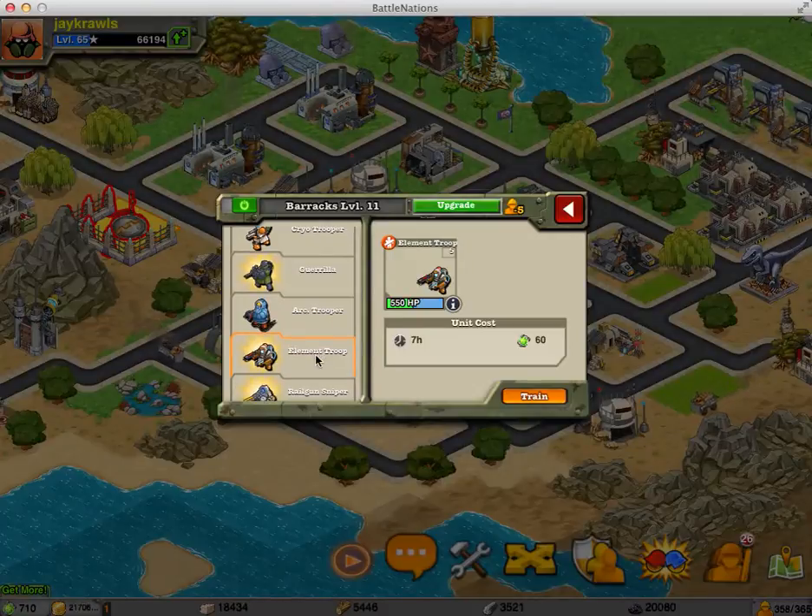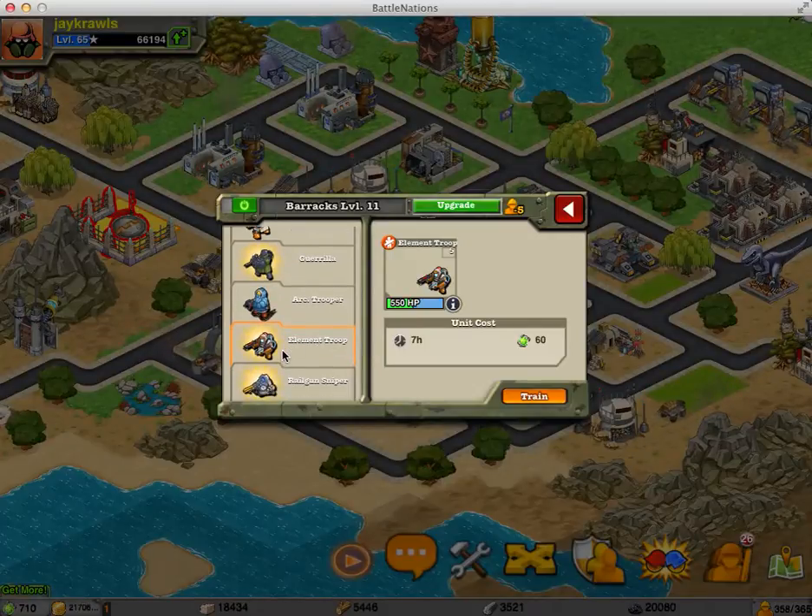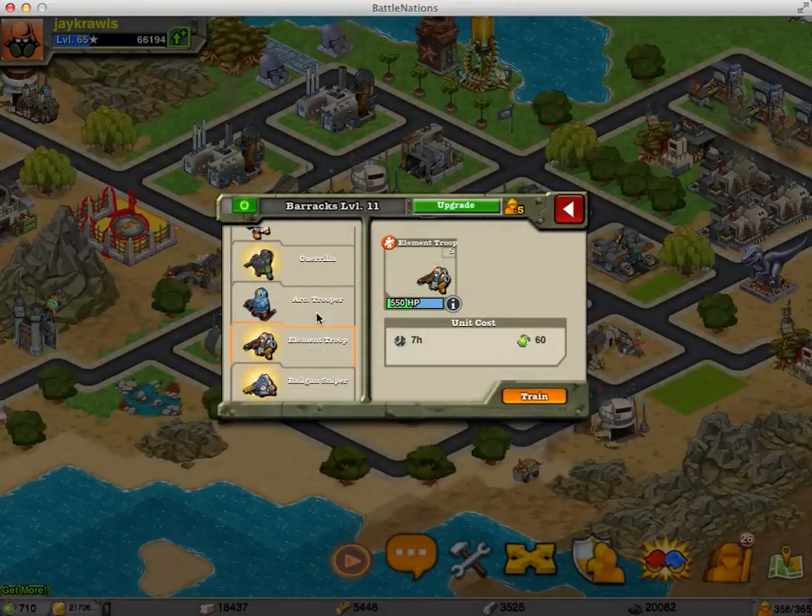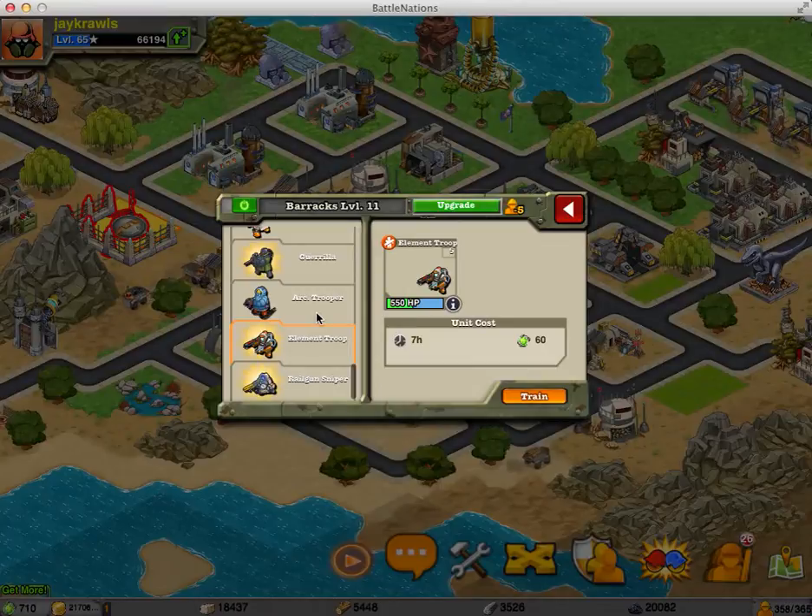The elemental trooper — I would get a bunch of these guys because they're so versatile. You can use them everywhere, and it's good to have backups, especially in boss strikes when they die. They do pretty decent damage, and the freeze option is the best because it offers a lot more damage on the units when they're frozen.